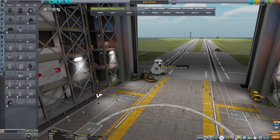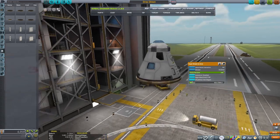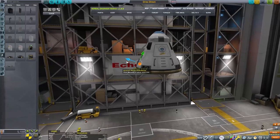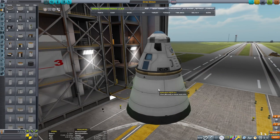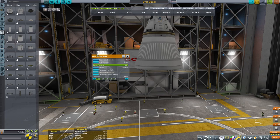This is Echo 3 and let's discuss going to Dres. After mastering the Mun and Minmus, the Duna system is a logical next step, but where do you go after that? After reading a couple of articles about what humanity might do after visiting Mars, I found out that an object in the asteroid belt seemed like the next logical step, so that's what we're going to do in our game.